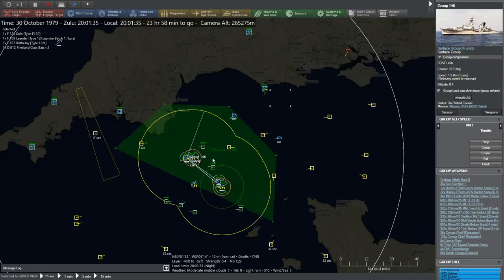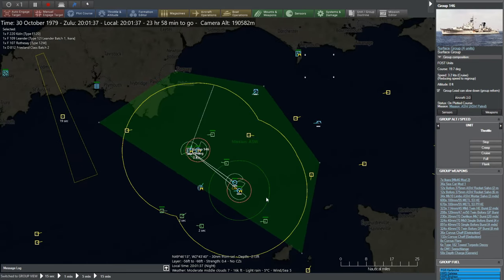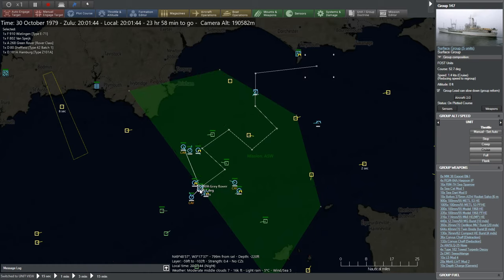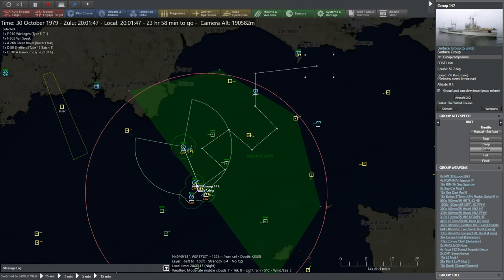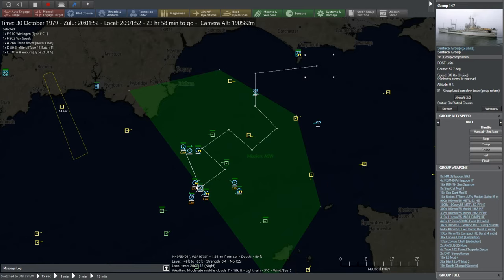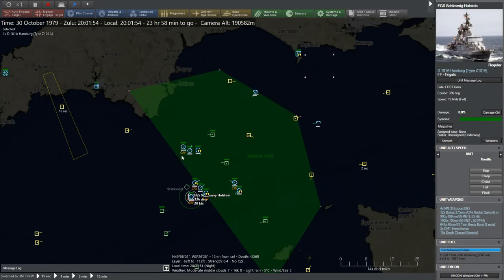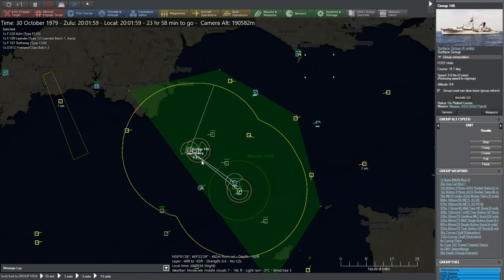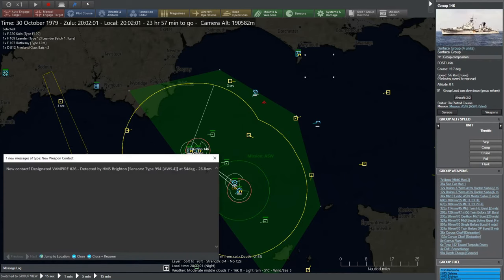We set our ships up into two main flotillas. The Grey Rover is right in the centre with a few ships either side, and another ship coming to join it. Then we have a second flotilla - but we've got a launch already. Wow, two minutes in. Unbelievable.